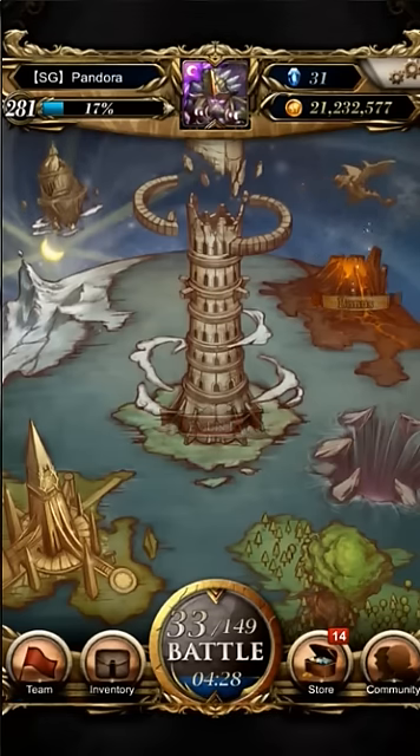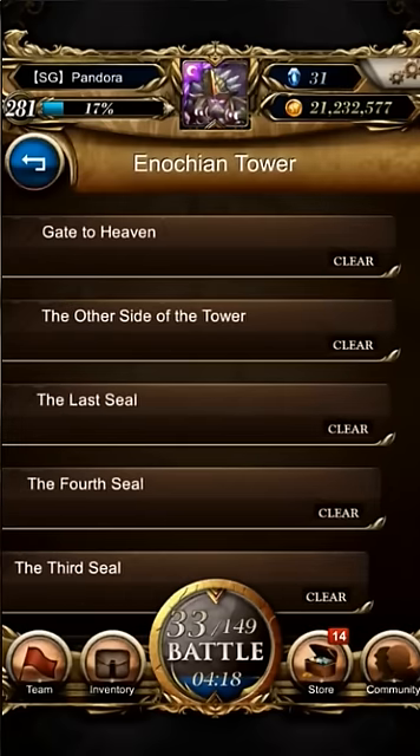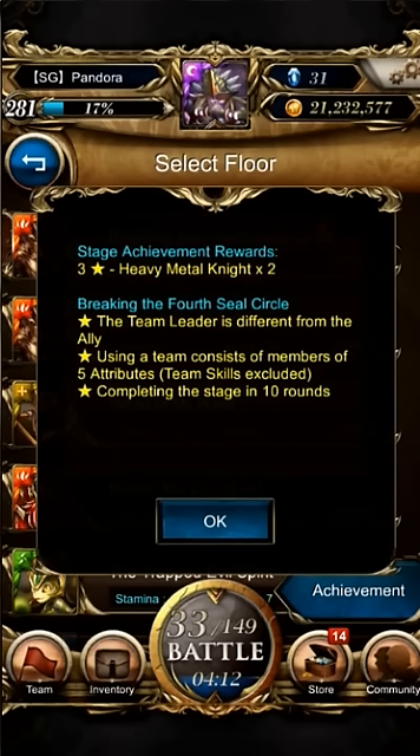Hey guys, we're back with an RTOS video. Today we're taking down the Innochen Tower event — the fourth seal has been released, so there's an extra battle. I've cleared it already but I did it with two different teams: one with two stars using a different team leader and ally covering five attributes, and another for ten rounds.